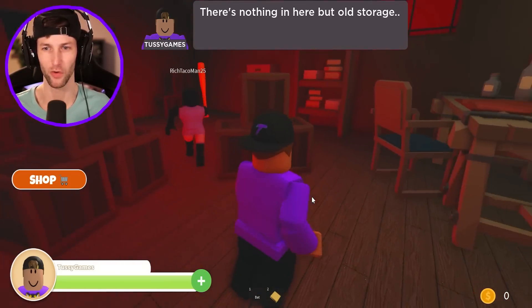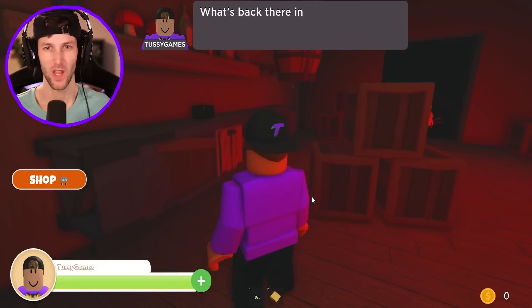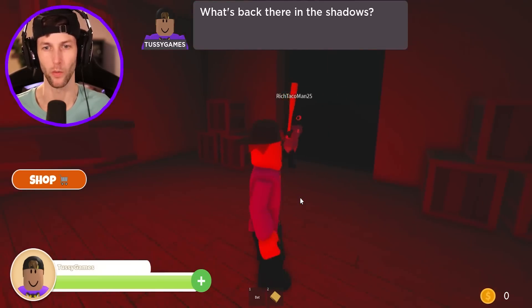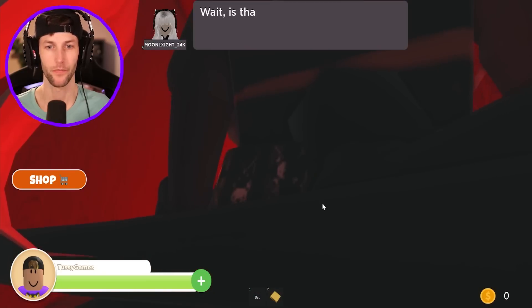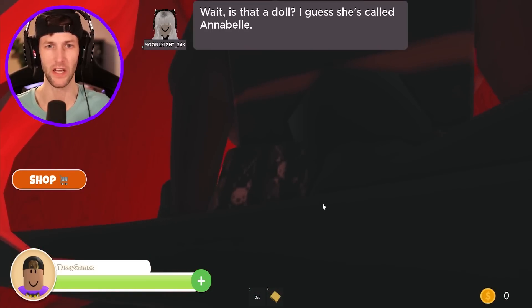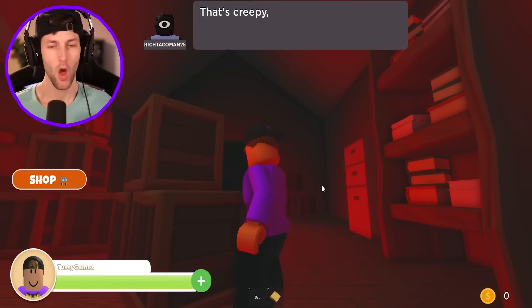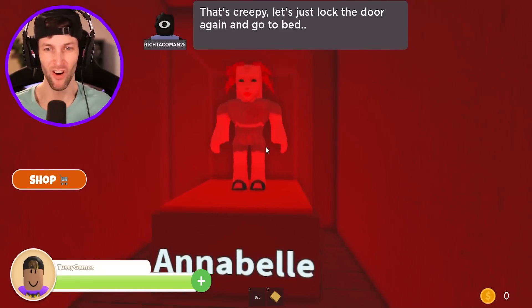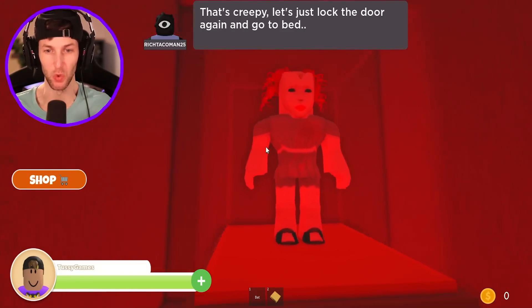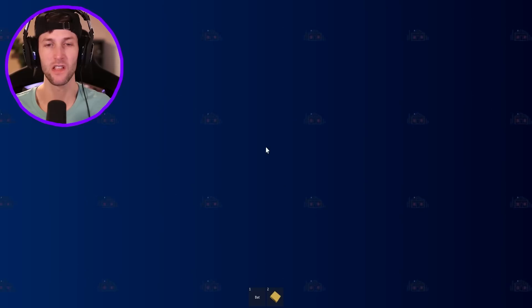There's nothing in here but old storage. This room's creepy though. What's back there in the shadows? I am not going back there in the shadows — that is all on you guys. I don't really think we have a choice. What is that doll? I guess she's called Annabelle. Wait, Annabelle the doll is here? Why is Annabelle here? She's in her cage. I don't like Annabelle — I've seen the movies.